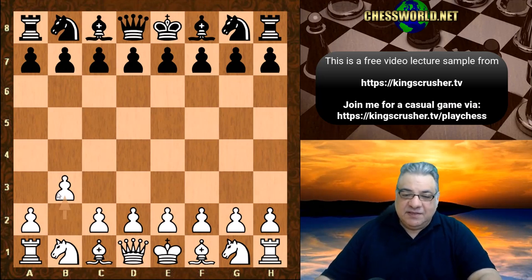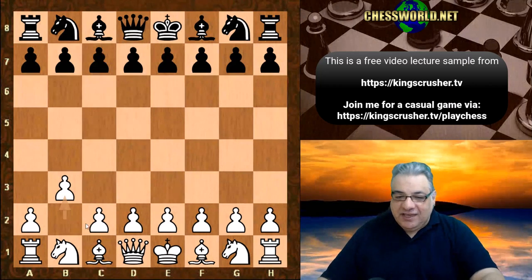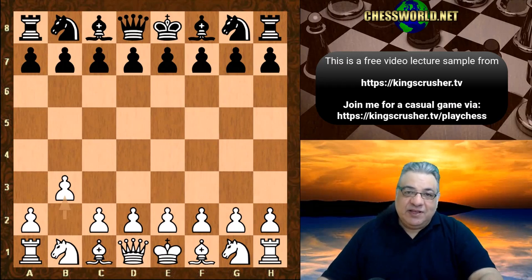Ben Larsen had great success with this, though he did have a major disaster in the 1970 USSR vs. Rest of the World match when he played Boris Spassky. But apart from that he had good results overall. So Fischer is imitating Larsen here, maybe sending a message that he can play quite different openings, not just 1.e4.